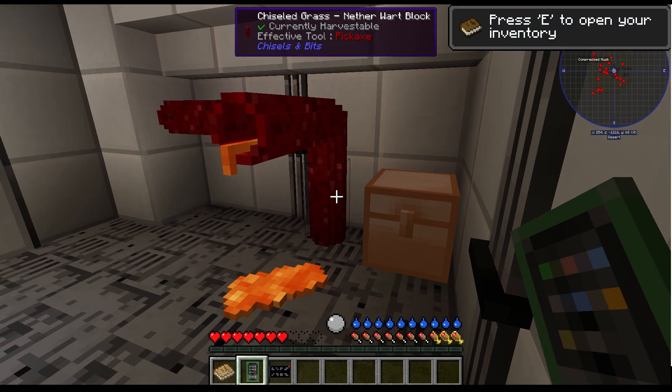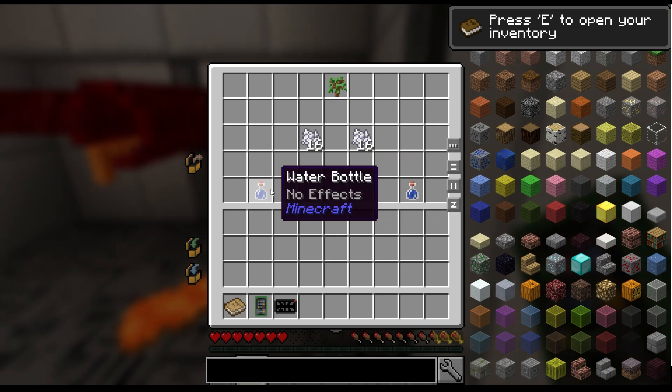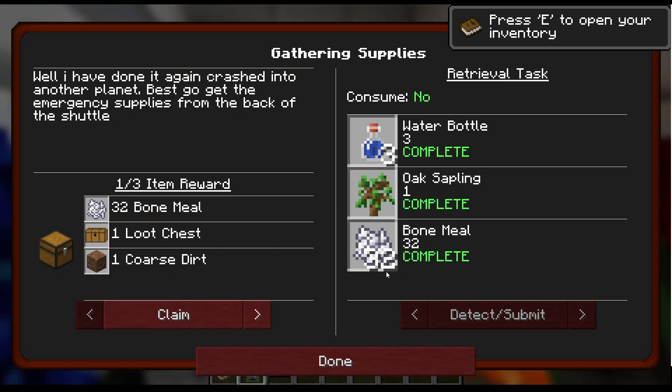While inside of the crashed ship, there's a room with a single chest. This holds bone meal, water bottles, and a sapling to get you started. Make sure to grab everything stored in this container, but don't waste it right away. These will not respawn or appear again in the ship. After obtaining them, you can complete the first quest to receive rewards.